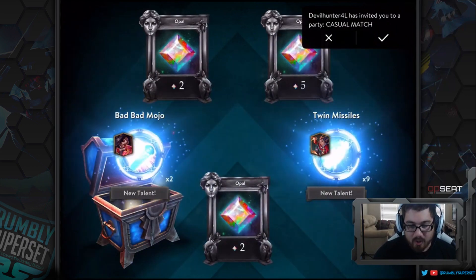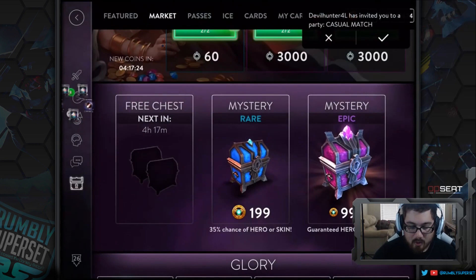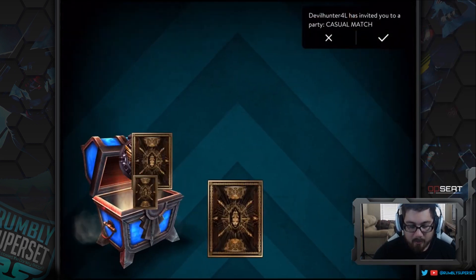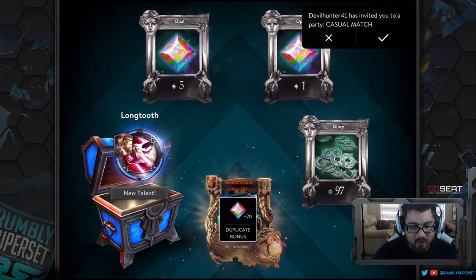On the eighth chest we got a double — Twin Missiles and Bad Mojo times two. That's the ninth box. And the tenth gives a singular Long Tooth talent.